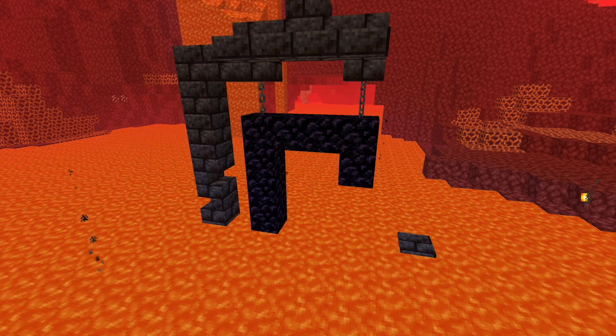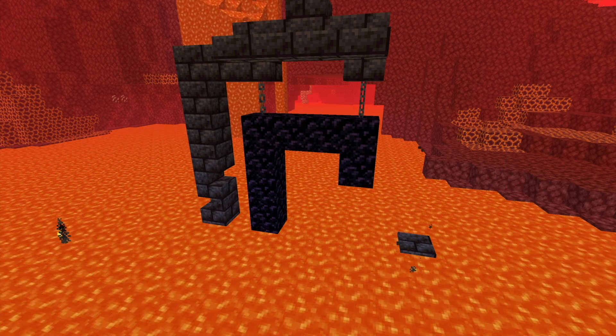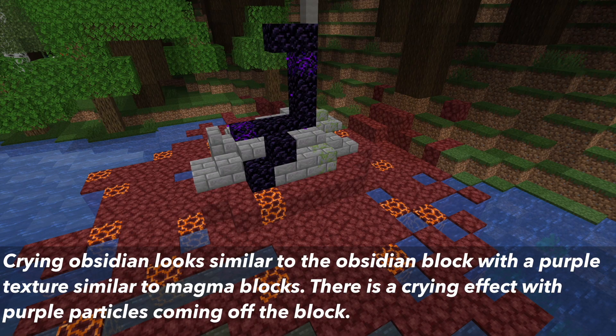This is based on the snapshot since then; if anything has changed before the 1.16 update is released, I will try to do a video on Crying Obsidian. The Crying Obsidian looks similar to the Obsidian block, but has a purple texture similar to Magma blocks, and has a dripping effect giving off purple particles, making the Obsidian block appear to be crying.